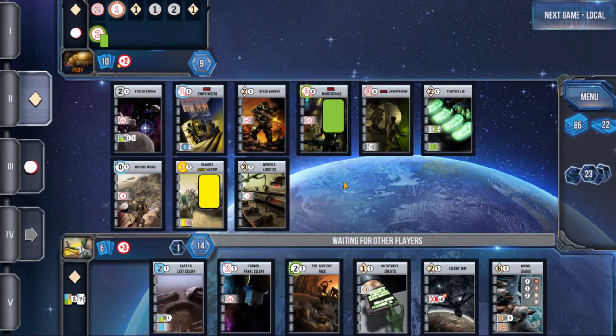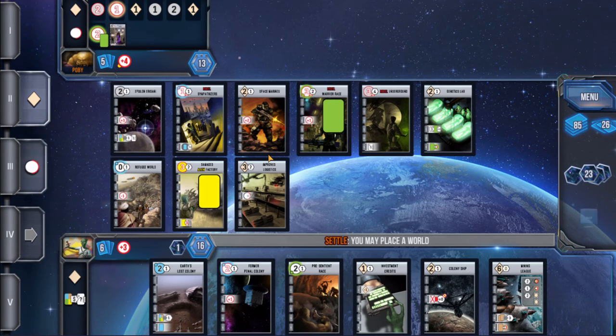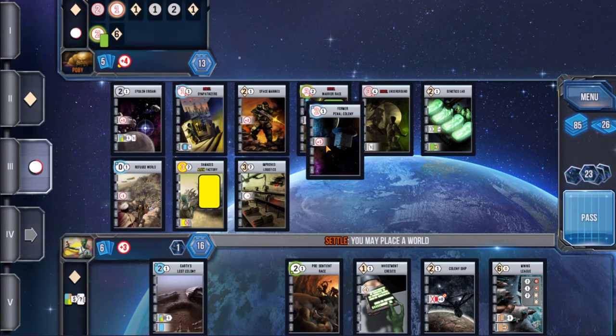We should hopefully be able to rush the finish here — we get Former Penal Colony out, and maybe another one, then we'll get a trade. He's got a good six-cost card there.